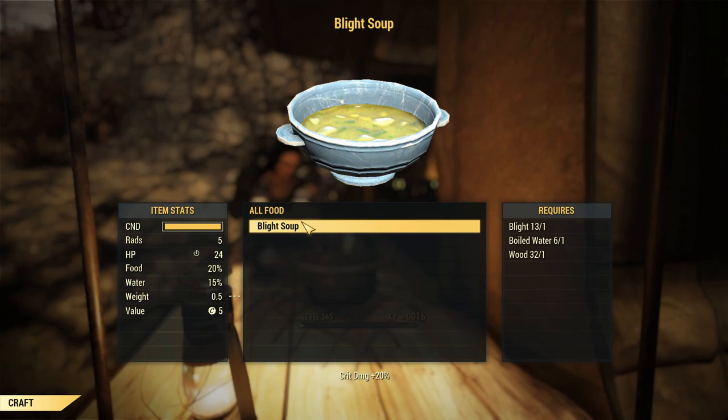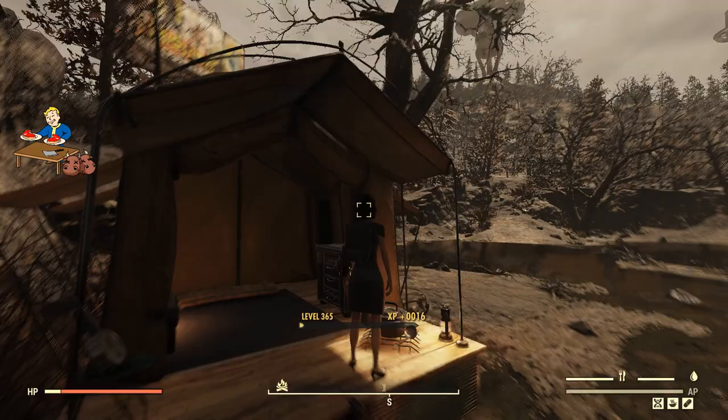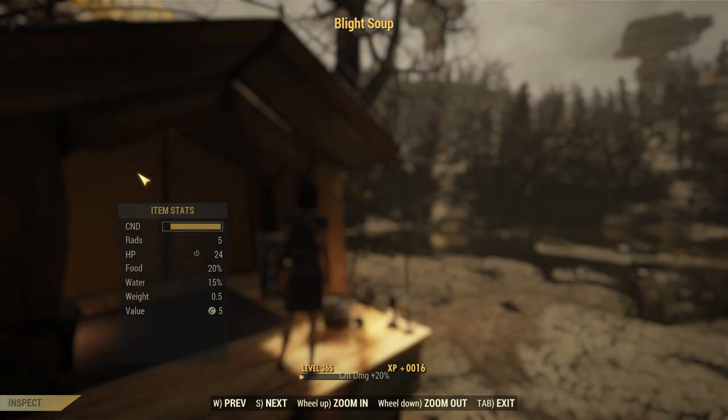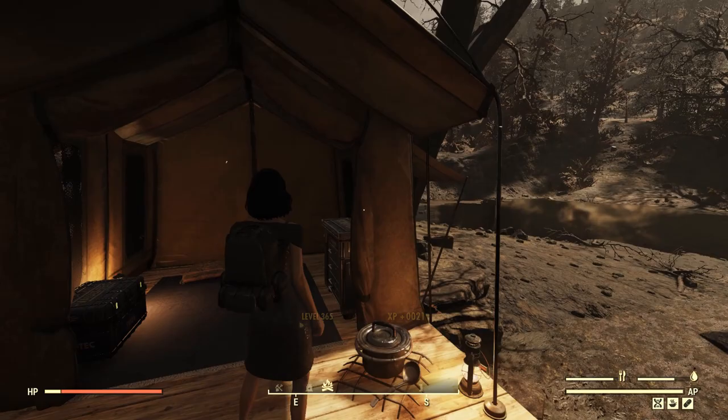We've got nine blight soup there from crafting. Keep in mind we had five before, and now I've got 18 — that's going to last a long time. It only weighs 0.5, so Through Hiker is pointless here. Don't bother with Good with Salt either, because you always know where to find more around this area.